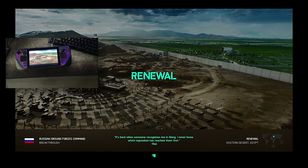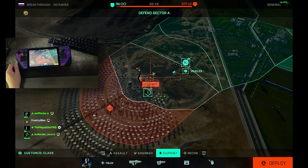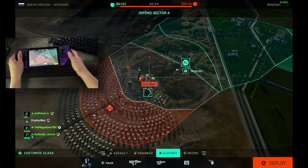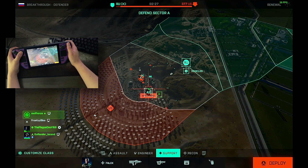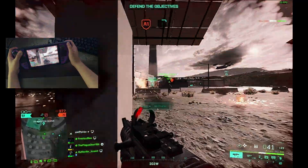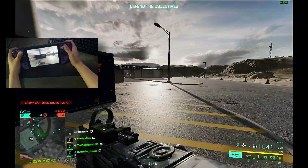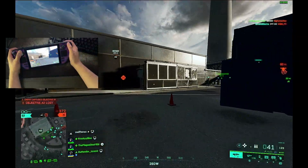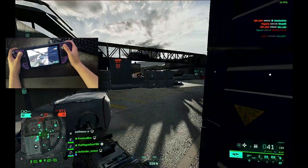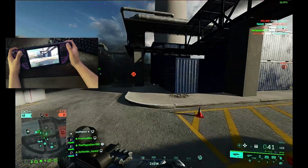I did just enable the FPS counter and we're hitting 30 — it's trying to load everything in right now because I'm on an SD card. This game really wants you to have higher SSD speeds. 30 fps — this is truly Xbox 360 frame rate performance, kind of brings me back. Back when I first played Battlefield, which was Battlefield 3 on the 360 — that was my first ever Battlefield game.